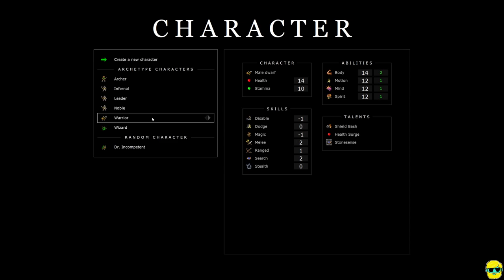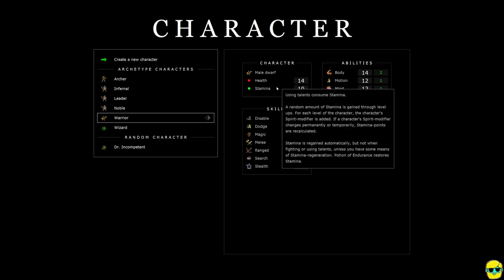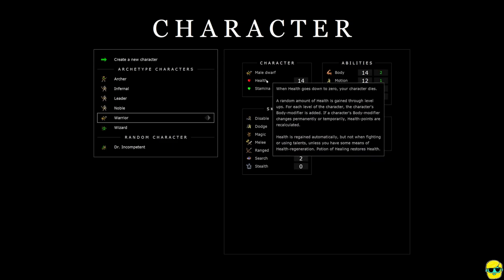If you start as a dwarf, you can switch what your character tile looks like by using these arrow keys. I'm just going to use the default. Over on the right you'll see you're a male dwarf. You have 14 starting health and 10 starting stamina. If you mouse over any of these stats, you'll see what they do, and you'll get a great amount of information.